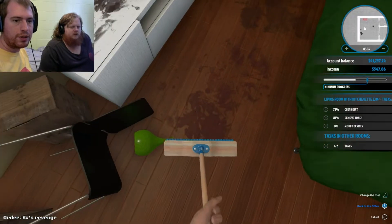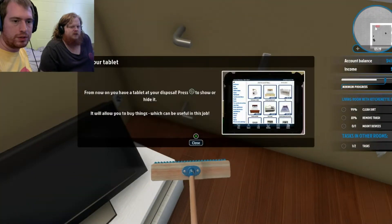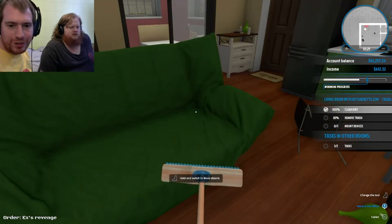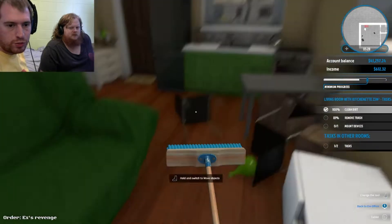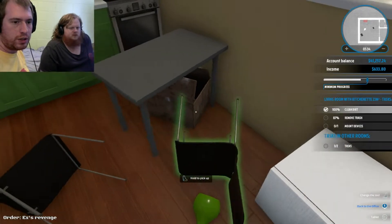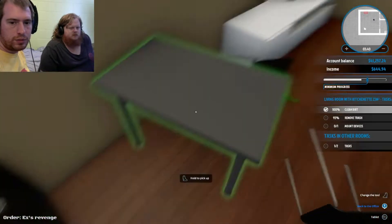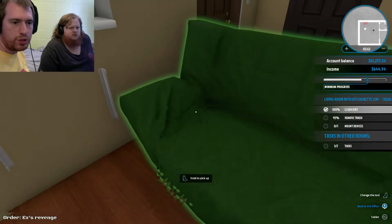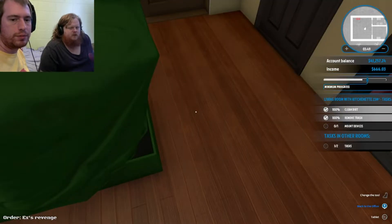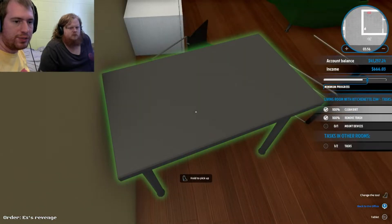What are we missing in here for dirt? Don't forget the couch! Yes — the couch. It looks like someone got a little too drunk and decided the toilet was too far. So we've got 100% of the cleaning done for the dirt. We need to remove the trash, which means switching back to move objects, getting rid of it. What are we missing? One piece of garbage — look behind the couch. And we've got to mount a radiator too.